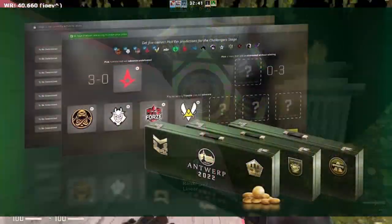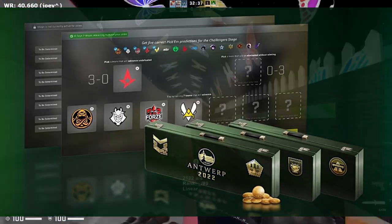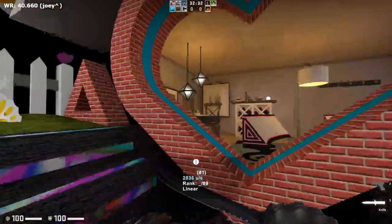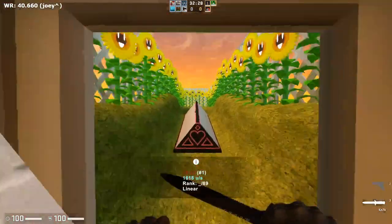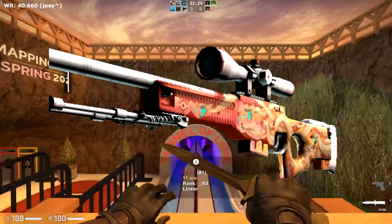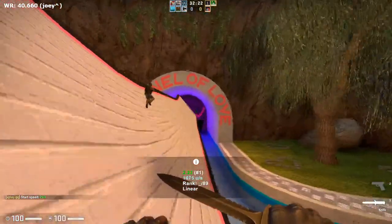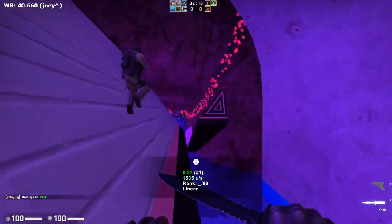Then of course we have souvenir packages, which are the same old story. We're still using the souvenir coin system, and there are no new maps in the active duty pool. So in terms of souvenirs, we're working with the same old same old. It is worth noting that this is the second run of the 2021 collections, so that will probably have the most drastic effect on market prices — something to look out for. But overall, nothing crazy is happening in the souvenir department of this tournament.